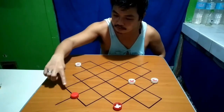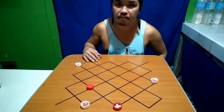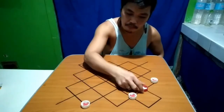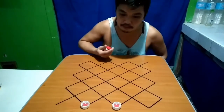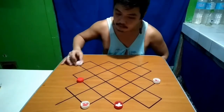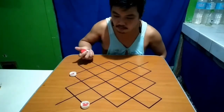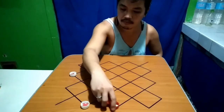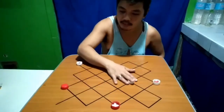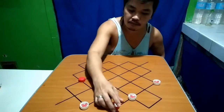So hindi siya pwedeng lumabas. Ang tira ng red is either dito o dito lang. Example kung dito siya, dito ka lang. Kung ipakain na ito, dito lang. Talo na ka agad. Kung dito naman siya, dito lang din yung tira mo — kain. Talo.